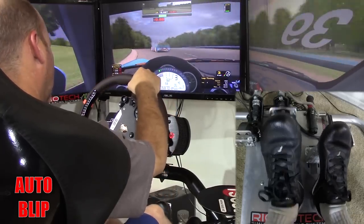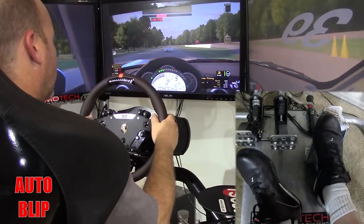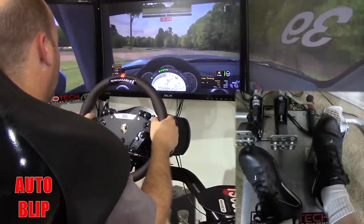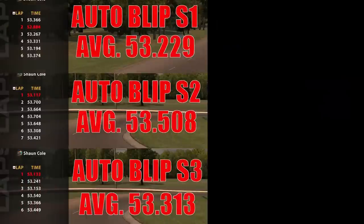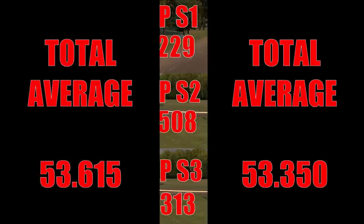Coming off the corner was nearly identical in speed compared to auto clutch, but there was a slight edge at the moment of the shift. The bigger difference was under braking and corner entry. I ran three sessions with auto blip and best lap times dropped down to a range of 52.884 to 53.133. Average lap times fell between 53.229 and 53.508, with an overall average of 53.350 — picking up yet another three tenths of a second per lap.